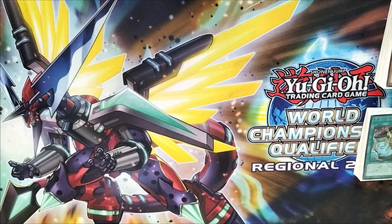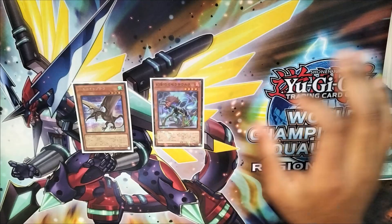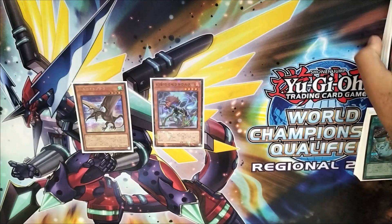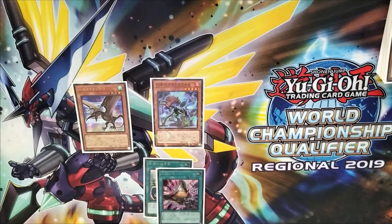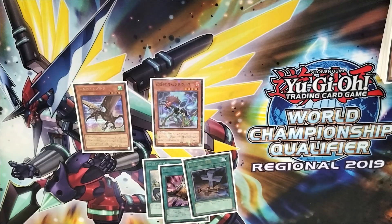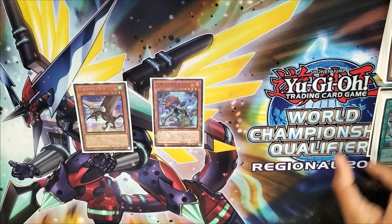So next we'll take a look at a basic combo. The first basic combo is Kiteoptero plus Miscellaneousaurus. It's not in this deck, but if you want you could play Small World with some bridges to see Miscellaneousaurus more often — that's definitely an option as well instead of Crossout Designator. You do still have at least four copies of Miscellaneousaurus. Alright, so Kiteoptero plus Miscellaneousaurus.